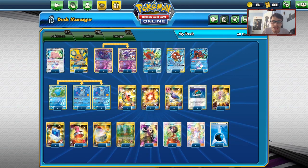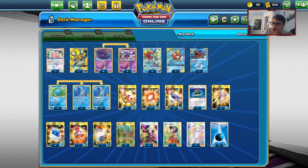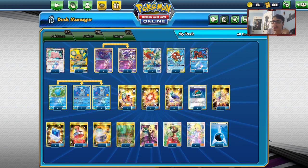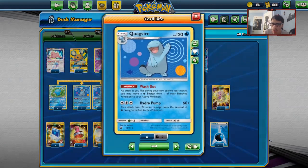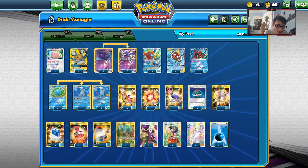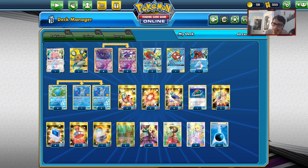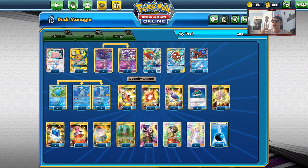Quagg Nag has taken a big nerf. Some people said the deck was unplayable after rotation because it lost Aqua Patch and Wish Baton. Wish Baton is really impactful because if something gets knocked out, you don't have the ability to save three energy — you have to solely rely on Naganadel to retrieve your energy. But it did decent at the DC Open, so there's still potential for the deck to work.